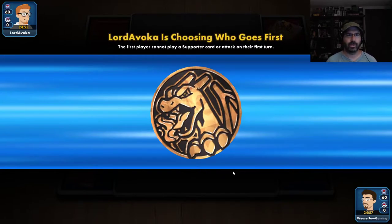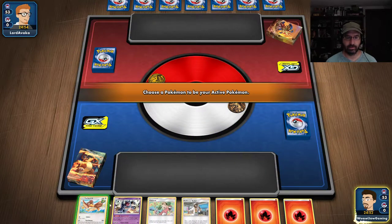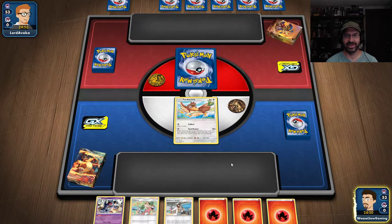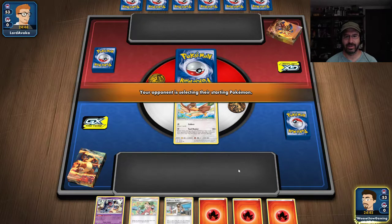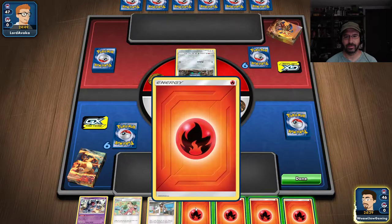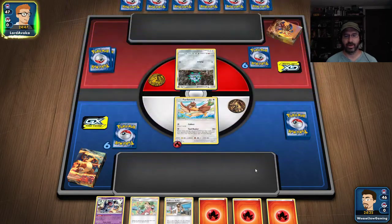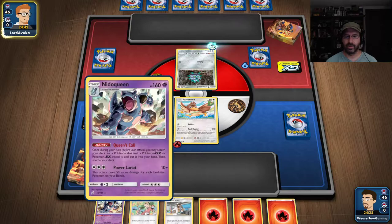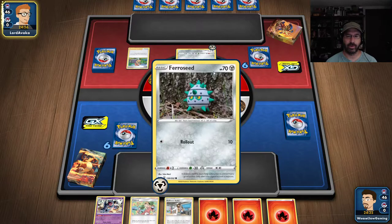I lost the coin flip — always a good start. I have some junk Pokemon here. Collect isn't too bad; Farfetch'd will let me draw some cards. We'll throw that out there, put the energy on him, and get him ready just in case I draw something good. I really need the lower Vulpix or Nidoran, or something fire-based so I can do some damage.